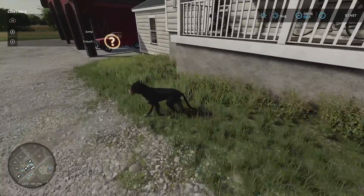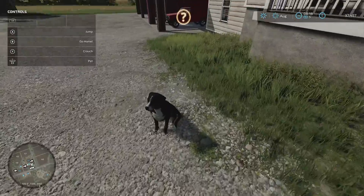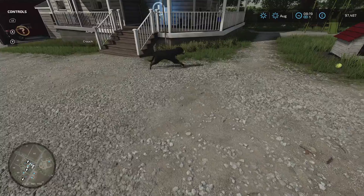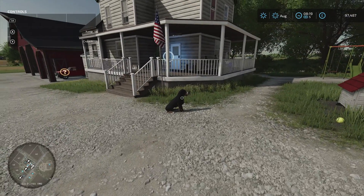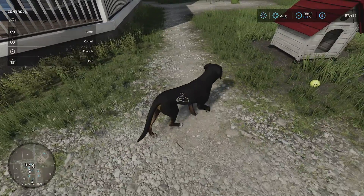You can also tell the dog to come — just hit B. You can also say to the dog 'go home' and the dog will go home. I think you've got to be fairly close for that menu to come up though.